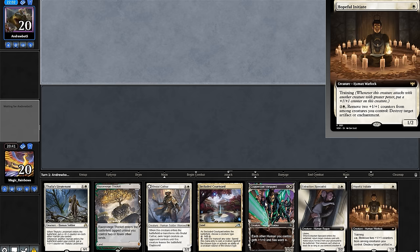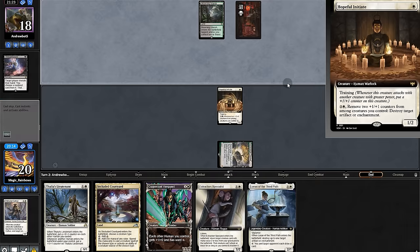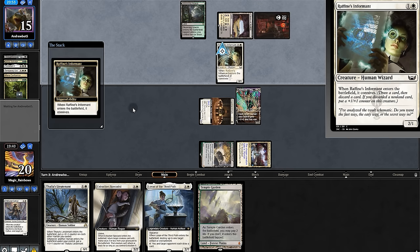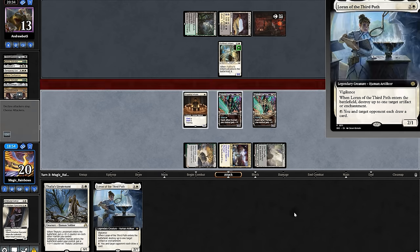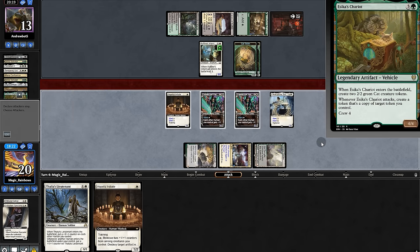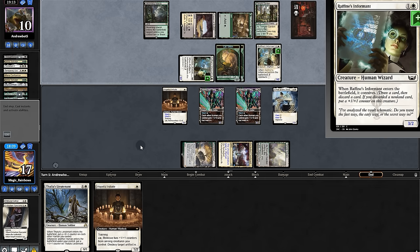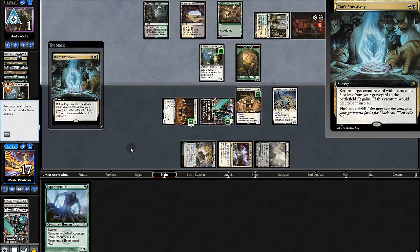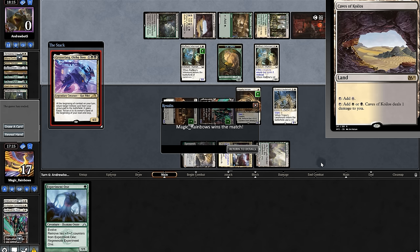Going into game two. We'll sideboard — they take our Cathar and we get Lurrus. Play Initiate and pass. Land, play Vanguard and swing. Opponent fills the graveyard, plays Parhelion but no Grease Bank yet. They toss at us, taking our specialist. Another Vanguard, we'll play it and pass. They play Chariot but we rely on Lurrus and Initiate. We swing, trading — they go to one. They reanimate and find Grease Bank but lose to their own land. We got lucky but we'll take it.